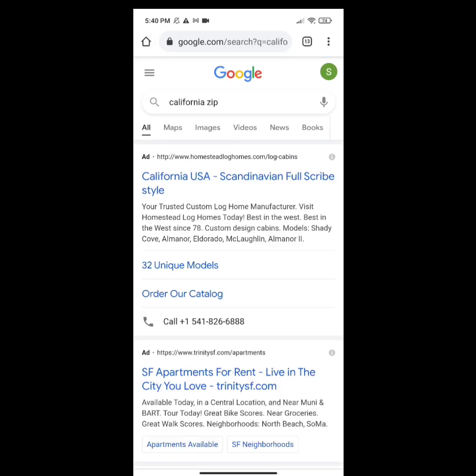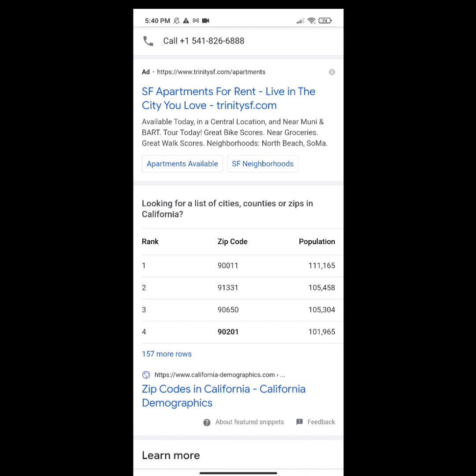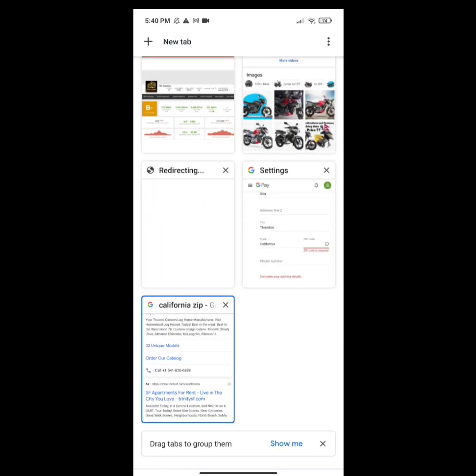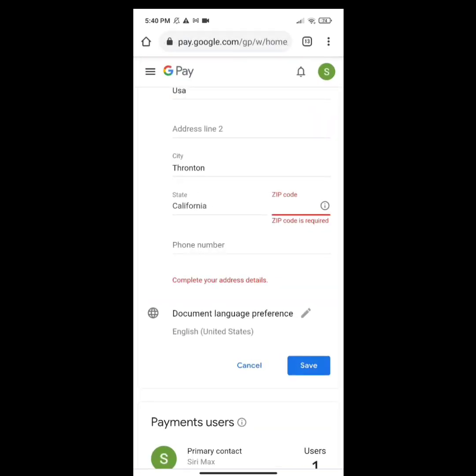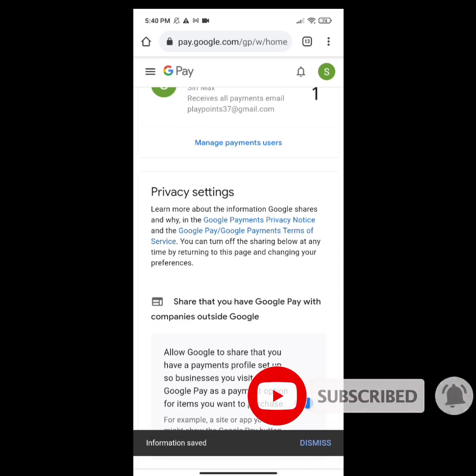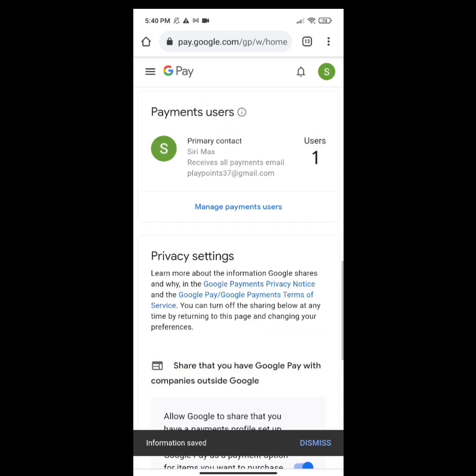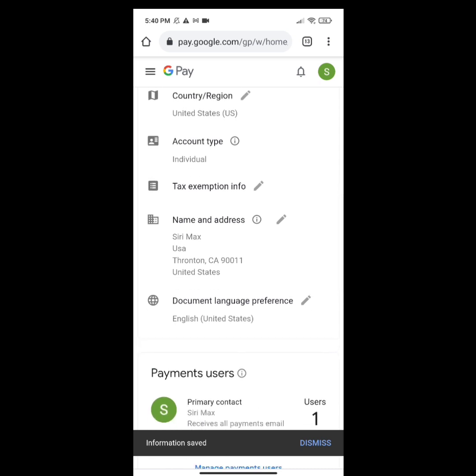Search 'California zip codes' and there will be lots of zip codes. Just copy one of them and paste it in the zip code option in your account. Do exactly the same as what I am doing, and you will also be able to remove tax from your purchase. When you have done all of this, click Save and the address information will be saved. Your account will then transfer to a California USA account.